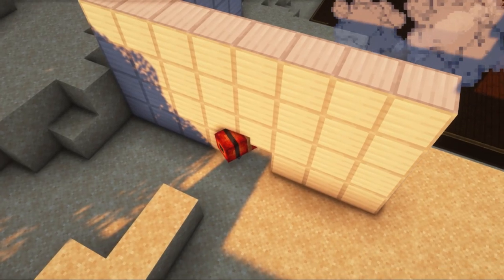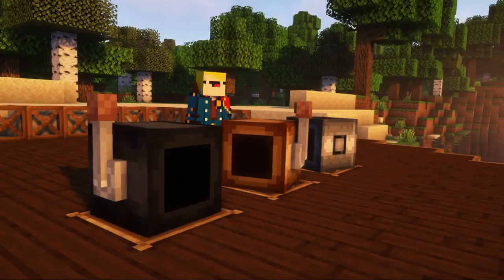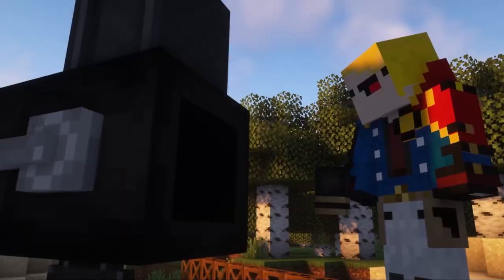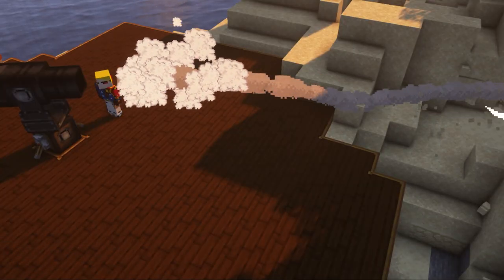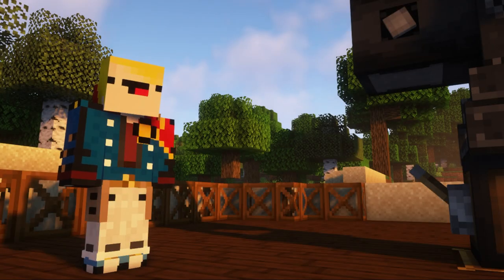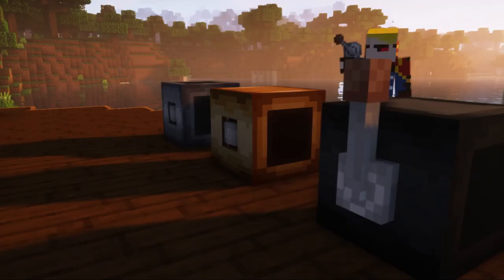After the collision, the projectile detonates with a given delay with a probability of 67%. Now let's talk about rapid-fire shutters, which will allow you to charge your gun very quickly for further firing. To create one, you will need a rapid-fire mechanism. Take it in your hand, click it on the breach of the gun, and it will instantly turn into a rapid-firing bolt.